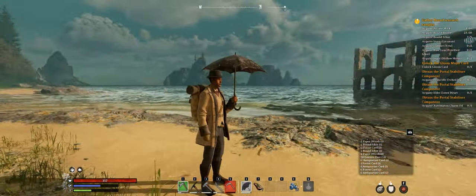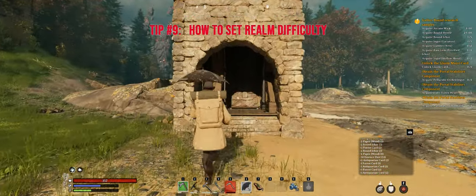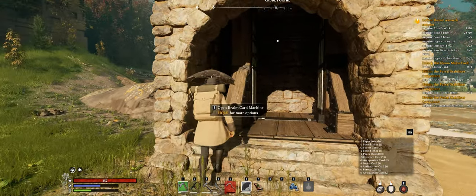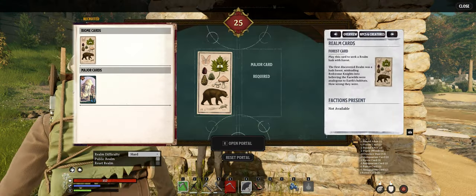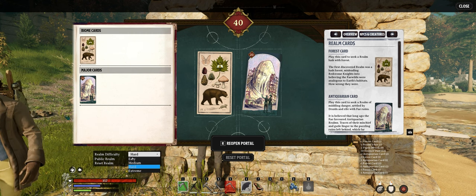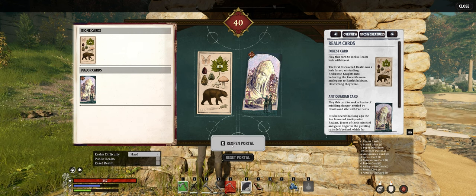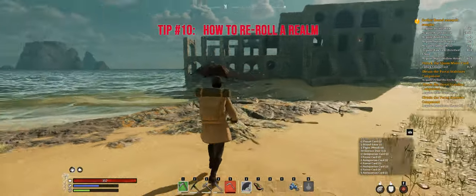We're back at Test Castle for the last two tips. Tip number nine: how to set the difficulty for your realms. On any portal that will open you up to a new realm, you just interact with it — either the portal itself or the card reader — and you enter your biome card and your major card. Over on the left-hand side is where you have a realm setting, so you can use the dropdown to go from easy all the way up to extreme. We're going to set it to hard real quick and reopen this portal.